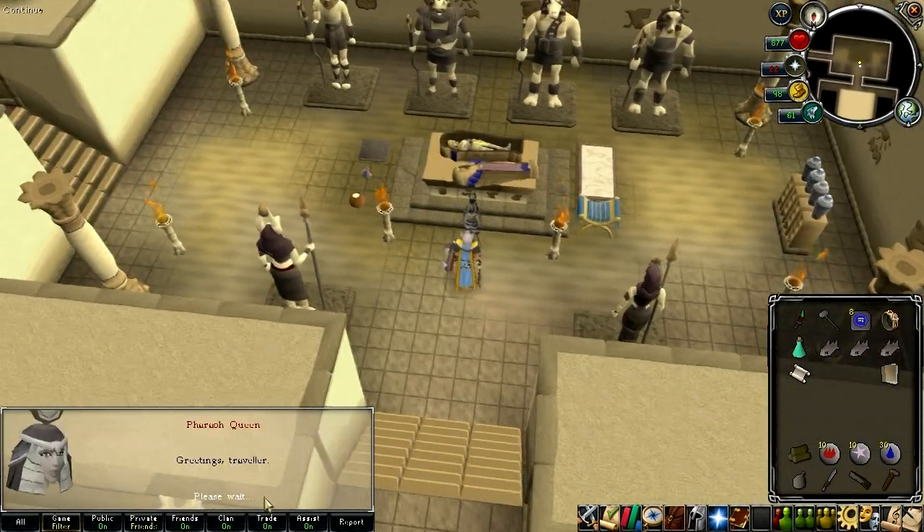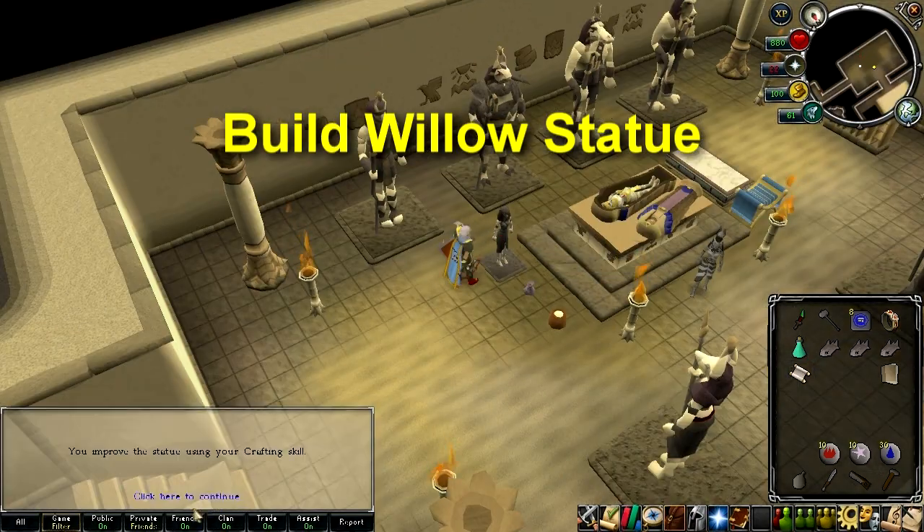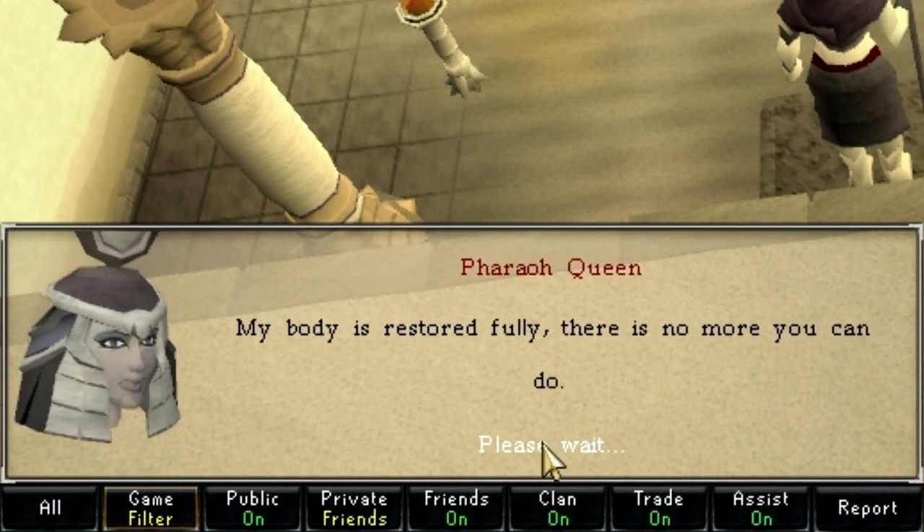Head to the sarcophagus and talk to the Queen. Talk to her and then build a statue nearby. Keep clicking on the statue to get more XP, and talk to the Queen again until she says you've done enough.